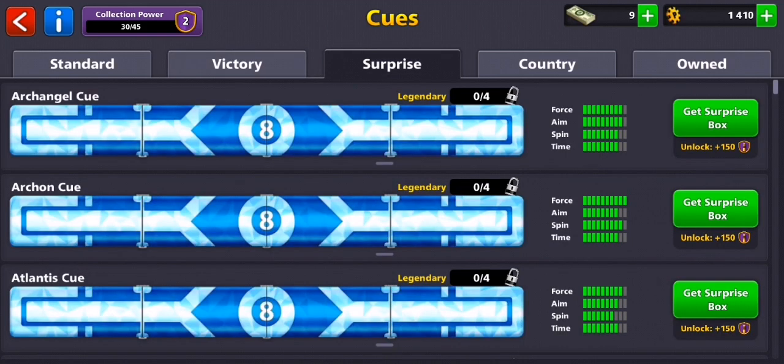With the surprise option you can get a random cue out of these places. These are kind of hard to get obviously, and they also have high stats.